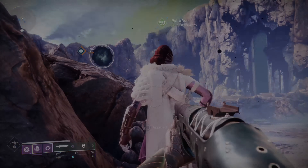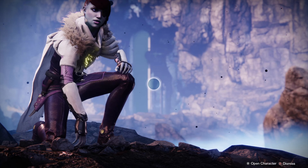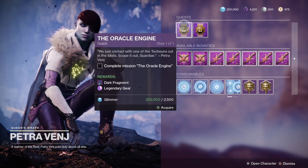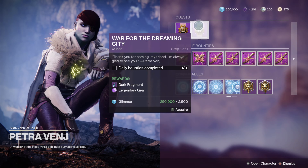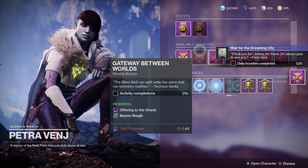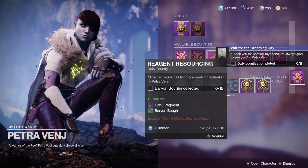I'm going to be showing you how to get the Dreaming City weapons fast. A great way to get these weapons is by completing bounties from Petra Venge. She has a bounty for one of the three missions on the Dreaming City, and this changes every week. When you complete the bounties, they give you a legendary piece of gear as well as dark fragments.